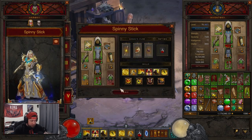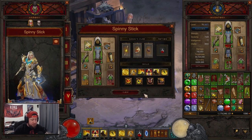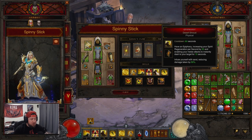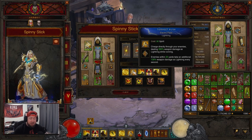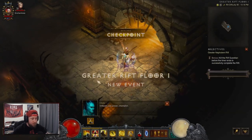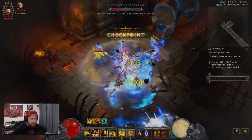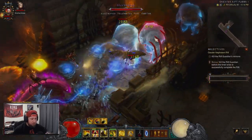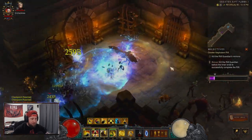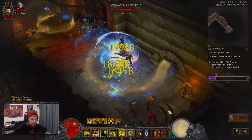That's the build. The way it plays out: dash when you need to cover ground, always keep Mantra of Conviction and Epiphany up, and besides that you're just Tempest Rushing. Let's pop a GR 90 and see how we do. This build is really fun — the mantra cooldown is very fast so you refresh it every few seconds, and you just zoom through big mobs as they get pulled in.